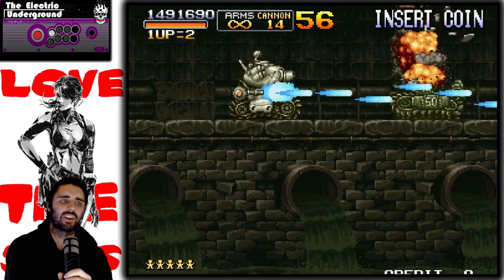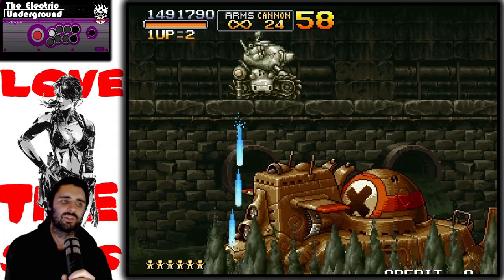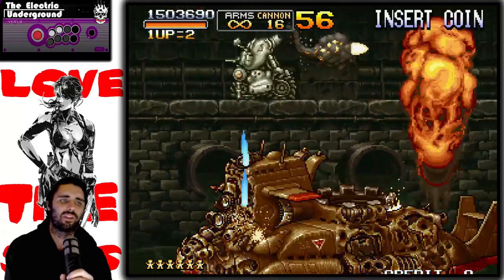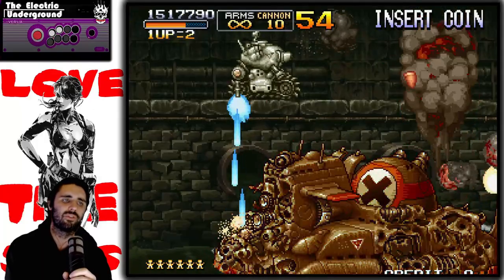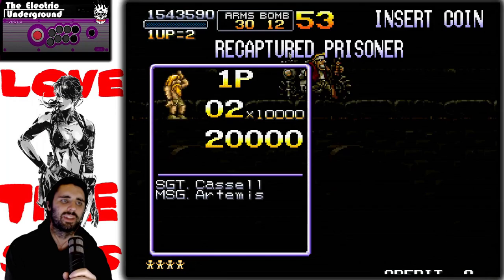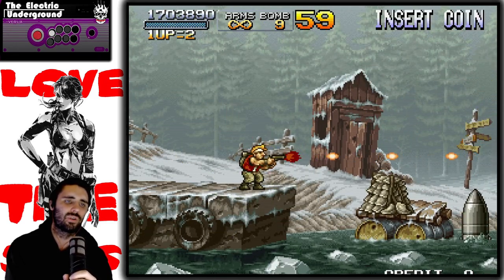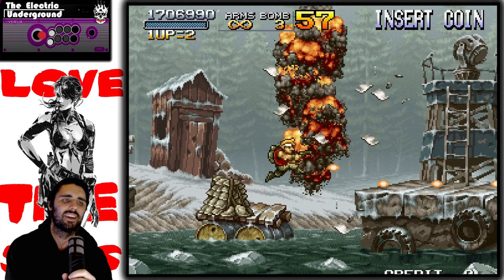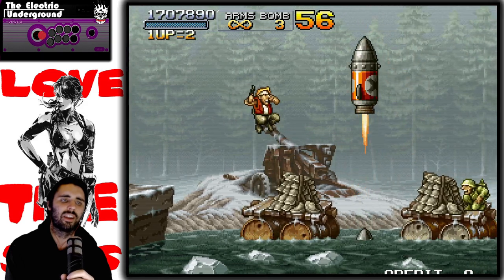This boss fight can go a lot of different ways — there's a lot of RNG involved. What you want to do is line up the bottom-left corner with your machine gun and hit the top with your rocket launcher. Another thing about controlling the Metal Slug that some people don't know: if you crouch and grenade, instead of using your normal missile, you'll use your grenades. This opening part is one of the stupidest parts in the game — you have to do a do-si-do sort of jump, crouch, and grenade, and hope the RNG gods are in your favor.